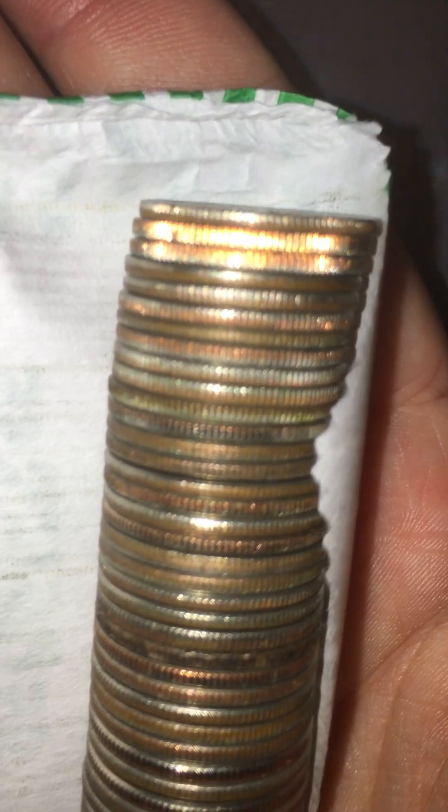We're looking for silver and that's the goal here — we're not trying to find anything special. We're just unwrapping what appears to be Brinks rolls, the people that roll these up. We found them at a bank we don't have an account with. Looks like a bunch of clad to me. Let's go ahead and set that aside.